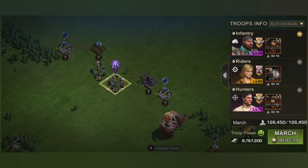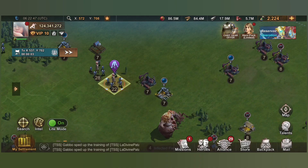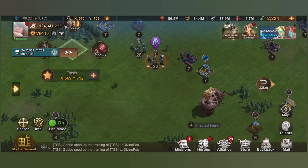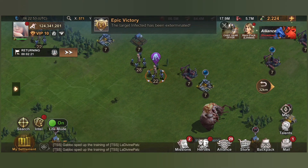We won't be able to get back the march UI that we wanted, but at least we can now choose which hero to put in the lead, which makes it easier. It will be a little tedious when it comes to gathering though, because we really need to go inside other troops and set it to one. I'll show you that now.